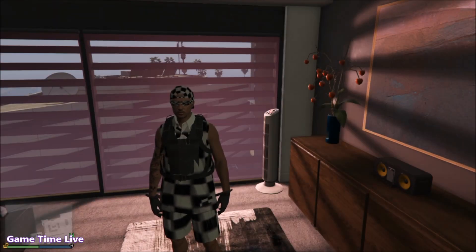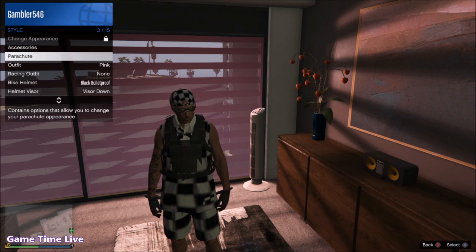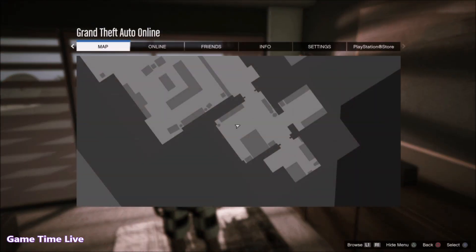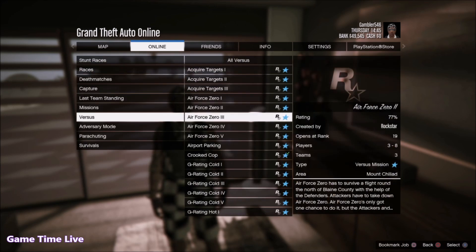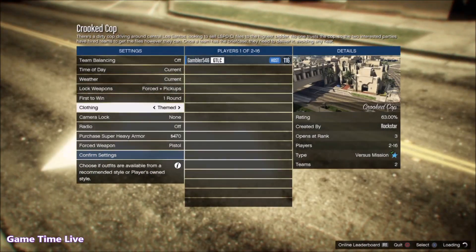Once you spawn back in GTA 5 Online after completing the director mode glitch, open up your interaction menu and see if the outfits have transferred successfully. If they transferred, go to Options, Online, Jobs, Play Job, Rockstar Created, Versus and start up Crooked Cop. Once you've started up the job, set clothing to player owned.